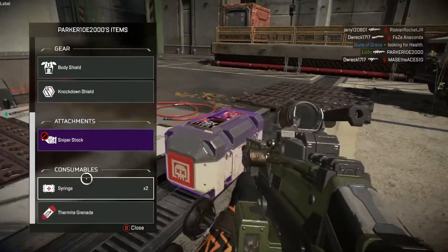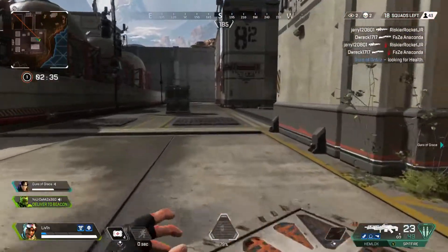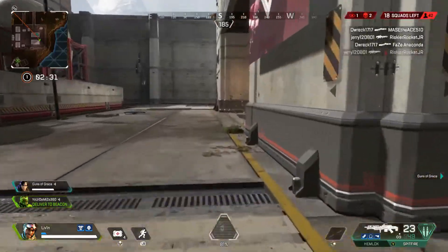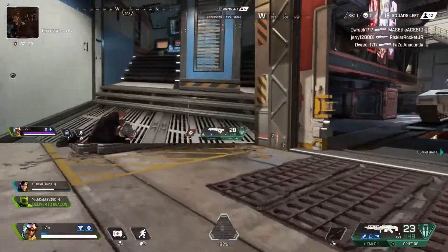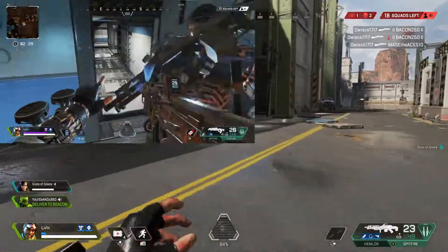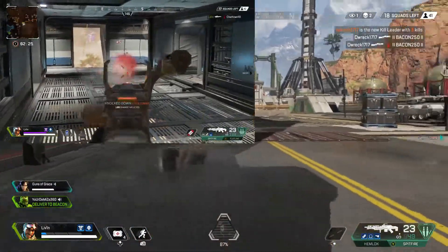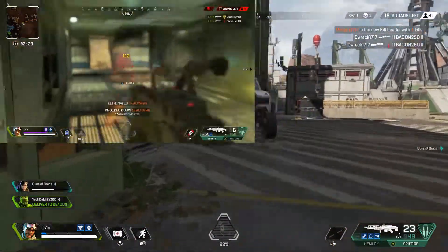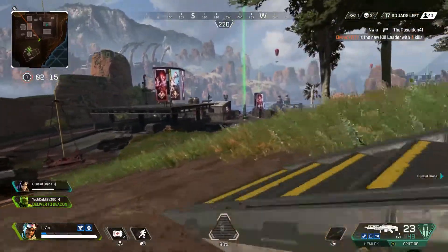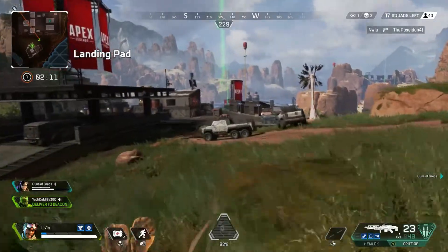That ability refreshes quite fast so you can continuously spam it, and I do suggest doing that as many times as you can, especially when you're battling enemy players. You can duck behind a wall, which is what you saw me do at the last second, then throw my ability out — and even though he only shot at it for a brief moment, it was still just enough to mess him up. Better late than never.